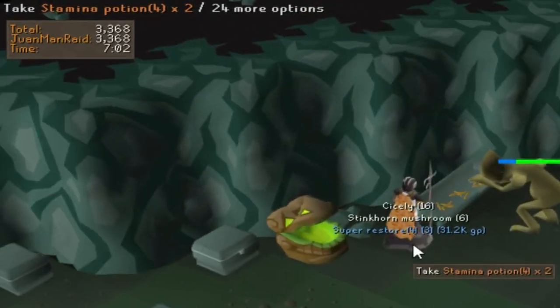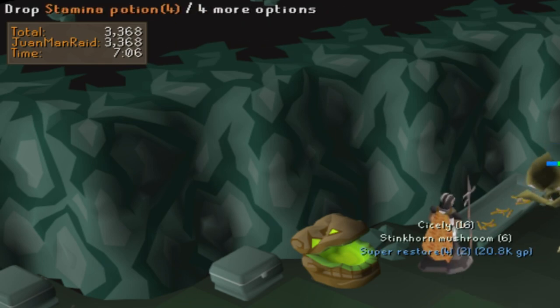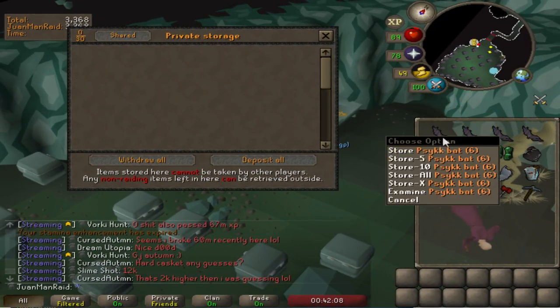Gyargex recently buffed the thieving room to give it more points. It used to only give like 500 or so for five minutes of work, which was terrible, but now it's over 3000 points in about the same amount of time.